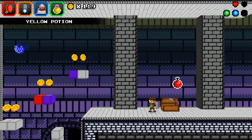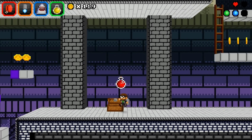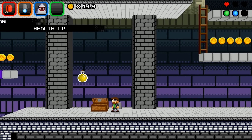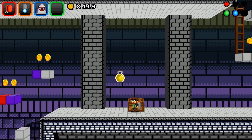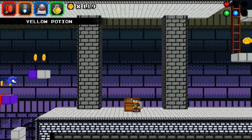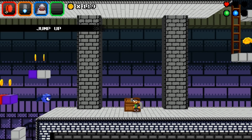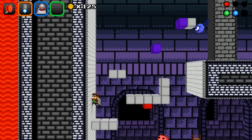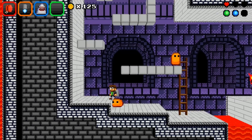I want to see what this red potion does — hopefully it gives me health. Health up! It increased the amount of health I can have. And a green one? Jump up — well, that doesn't help, I've got a jetpack, I don't need a jump boost.